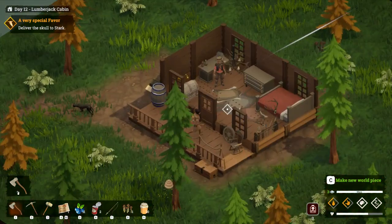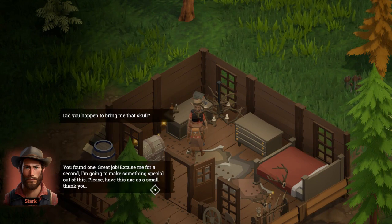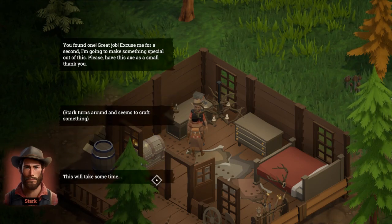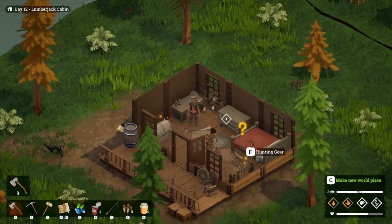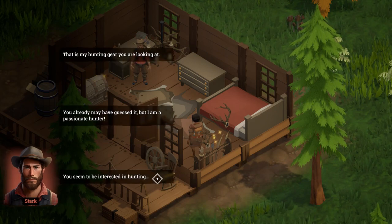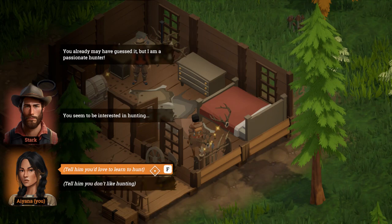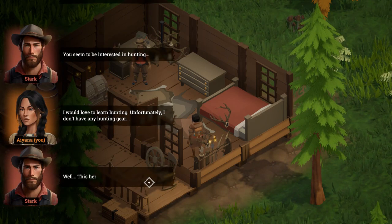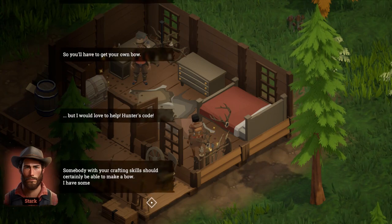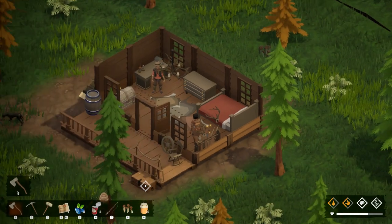Hello Mr. Stark! 'Did you happen to bring me that skull? You found one? Great job! Excuse me for a second, I'm going to make something special out of this. Please have this axe as a small thank you.' Oh seriously, I just made an axe! 'This will take some time.' It didn't take that long! 'This is my hunting gear - I am a passionate hunter. You seem to be interested in hunting.' I mean I'm just doing it because I have to. 'I'd love to help but you'll have to get your own bow - someone with your crafting skills should be able to make one. I have some tendon drying on my porch that could be used as a bowstring.' That's how we get the bowstring!